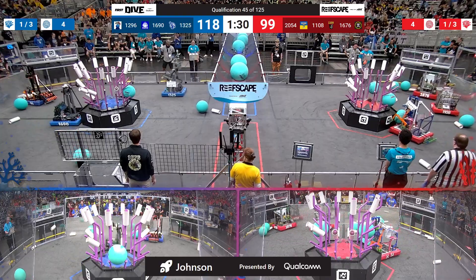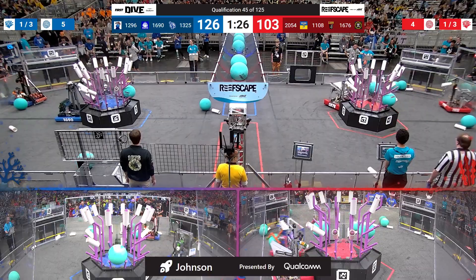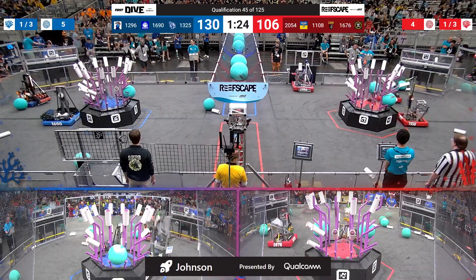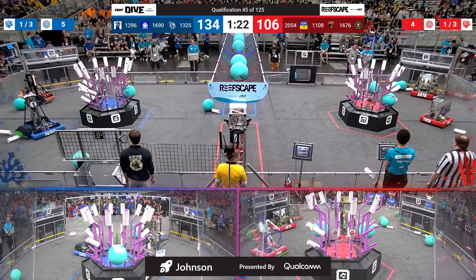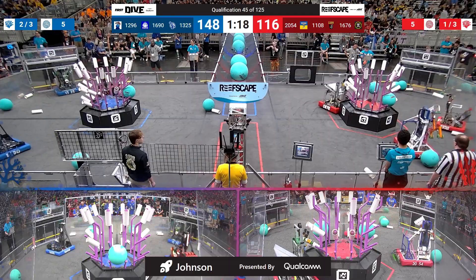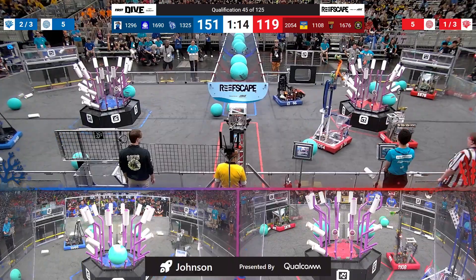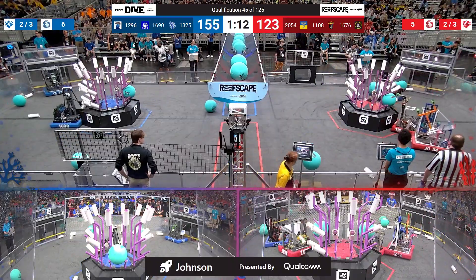They pass it on up to the Red Alliance barge, securing 4 points for the Red Alliance and securing the co-op opportunity in this match. Level 4 is looking good on both sides of the field, getting a quick look at the status of levels 2 and 3 — still a little bit of ways to go on both sides.